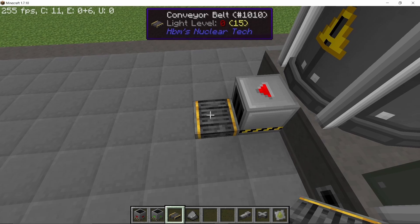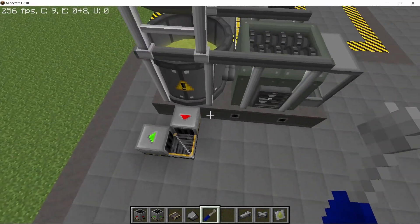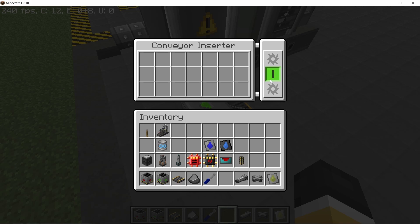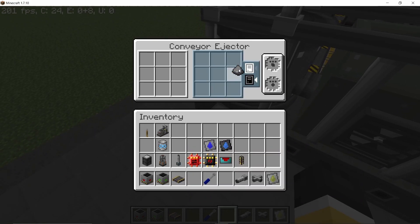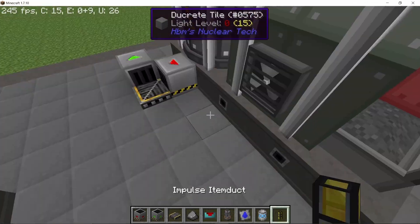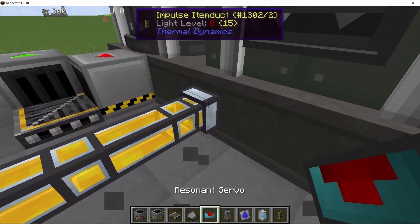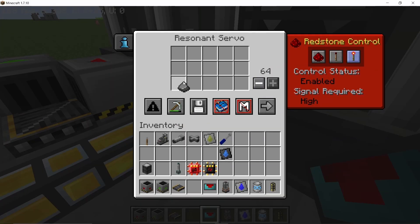Next up, in order to get rid of every other ore type besides the non-metal bedrock ore, I'm going to set a conveyor inserter to shredder mode. The ejector will blacklist the non-metal bedrock ore, because the non-metal bedrock ore will be processed further — which will be done by the ore acidizer.